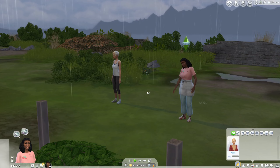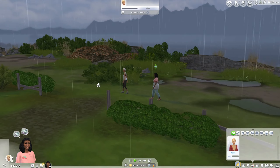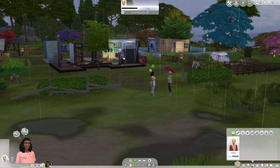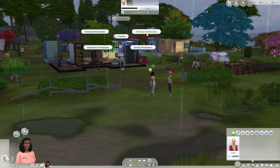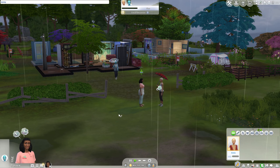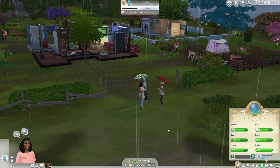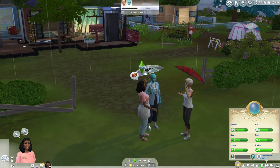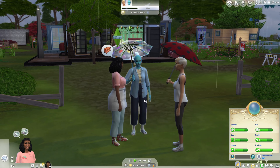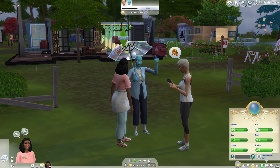We are moved in. Our rent has been set to one simoleon a day. We are going to meet both of these people here, and I'm going to set our money to zero. One of the agreements for coming to live in this sanctuary, this retreat, is that you have to come with zero simoleons. We are officially a spellcaster.